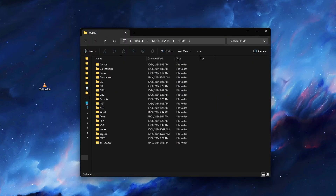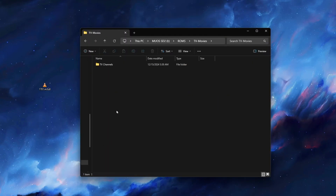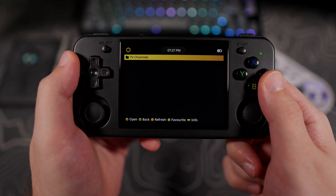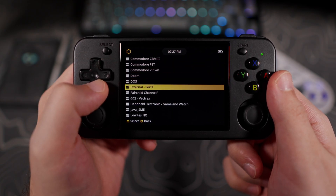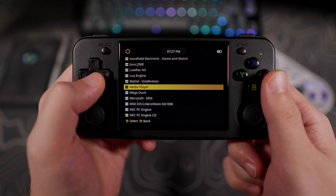To set this up, create a text file with the file extension .m3u8. The contents of that file would be the .m3u8 link to the stream and nothing else. Then you create a folder named whatever you want in your ROMs folder and place the .m3u8 file there. When you go to launch the file on your device, you will select Media Player, then Live TV.